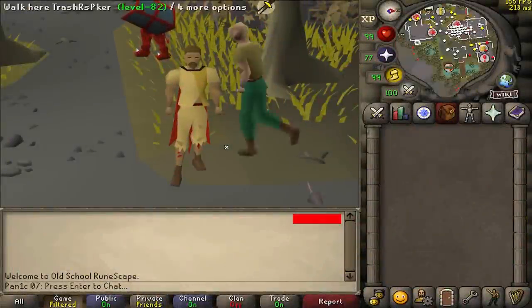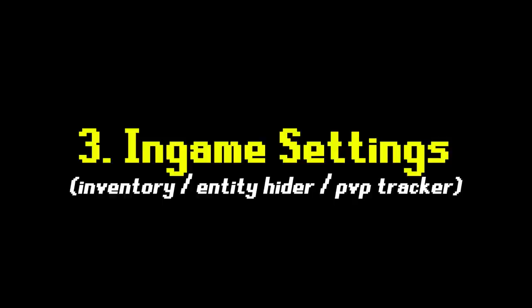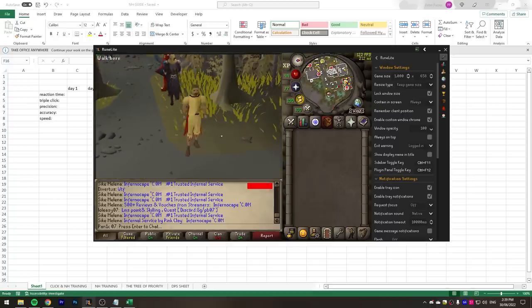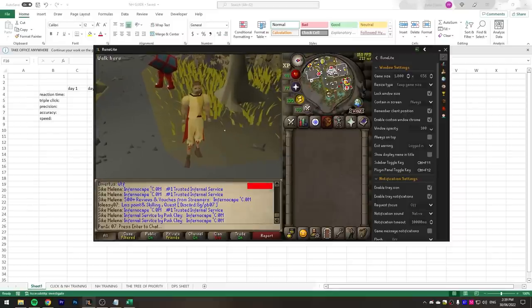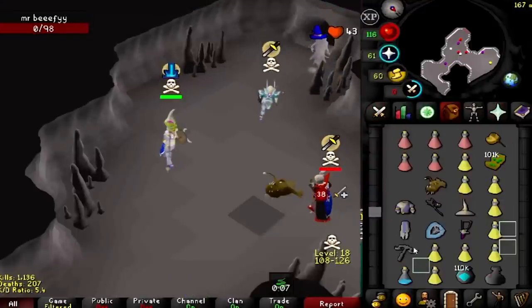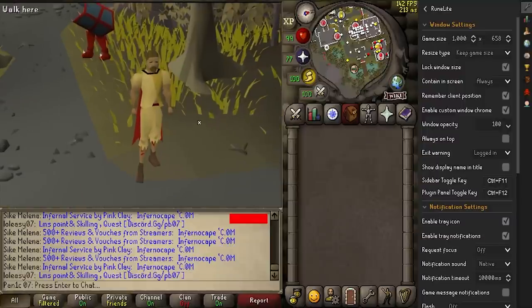Now that you have good gear and can click accurately from practice, number three is your in-game setup — from your inventory setup to your client setup to the plugins you're using. I personally play on stretched mode and this is my client size on my screen, but you don't have to do this. 1013, one of the best players in the game, uses a tiny client, and MrLaginarium, also one of the best PKers, uses a full screen client. It doesn't really matter — play around with your settings and pick what works best for you.